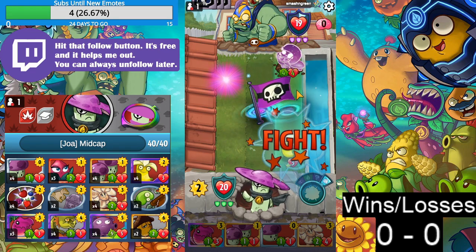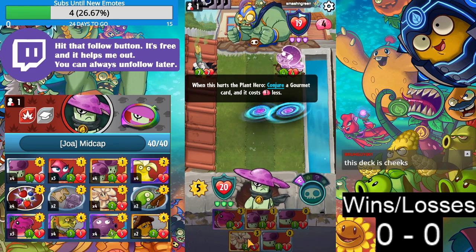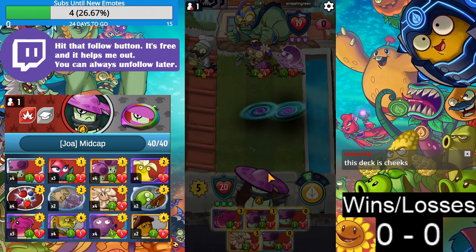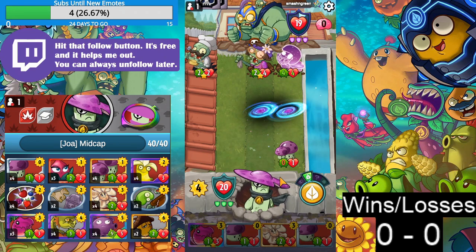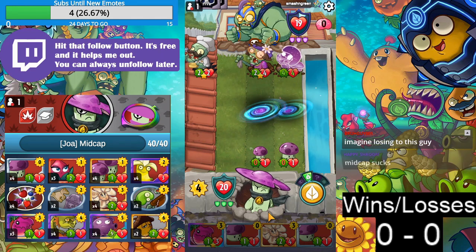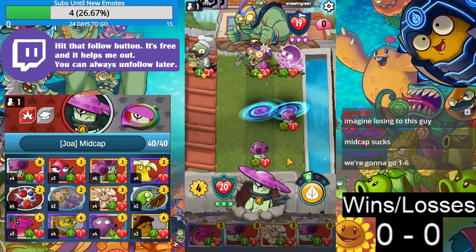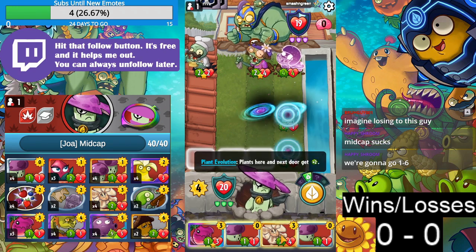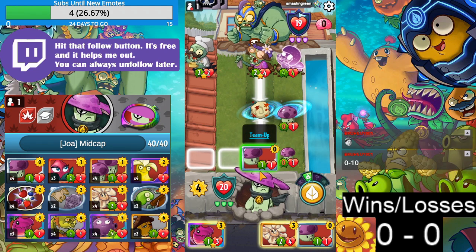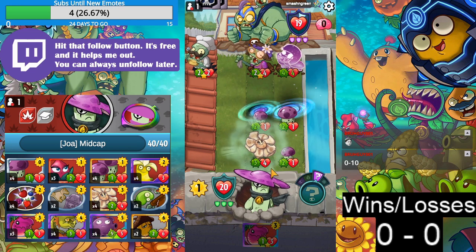Oh my gosh, this animation is so annoying. There's one in front — oh, that's good. I think it's double Puff Shroom, and then we do Cromag. The Cromag in the back is preserving health, it's fine. Chat predicts this deck is going to go 0 and 10. We're going to get Gloom Shroom, no problem. We're going to get our Tricorns right now.